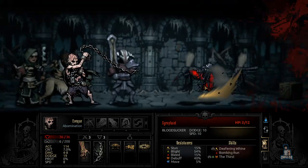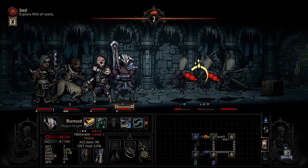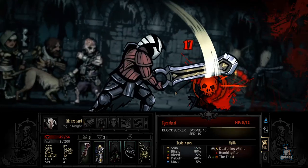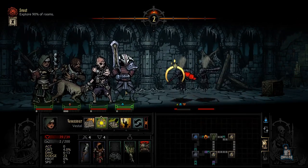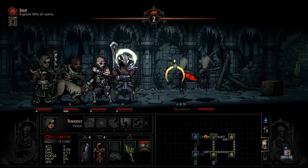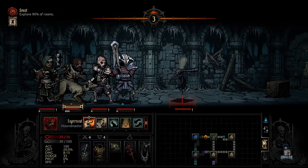One party member is down with the crimson curse. Let's finish him off — throw those chains at him. Using Obliterate: boom, right in the face. Let's heal up a bit — I actually meant to heal the party right there, not just him, but oh well.